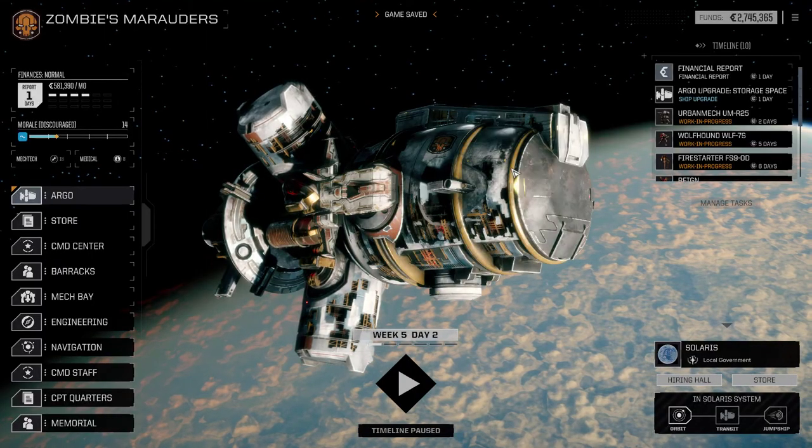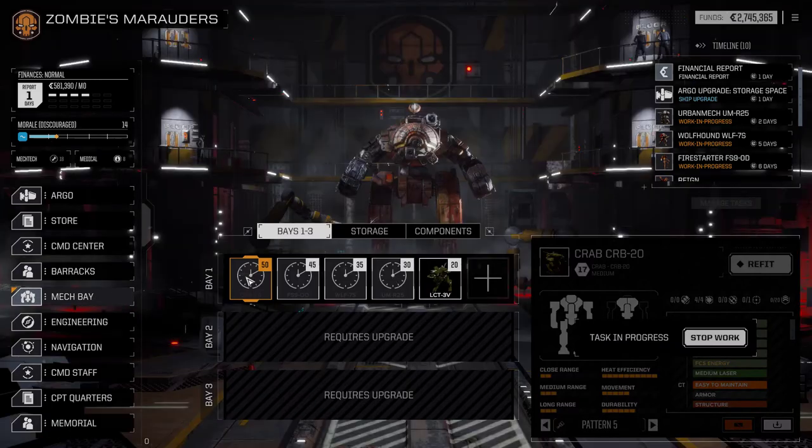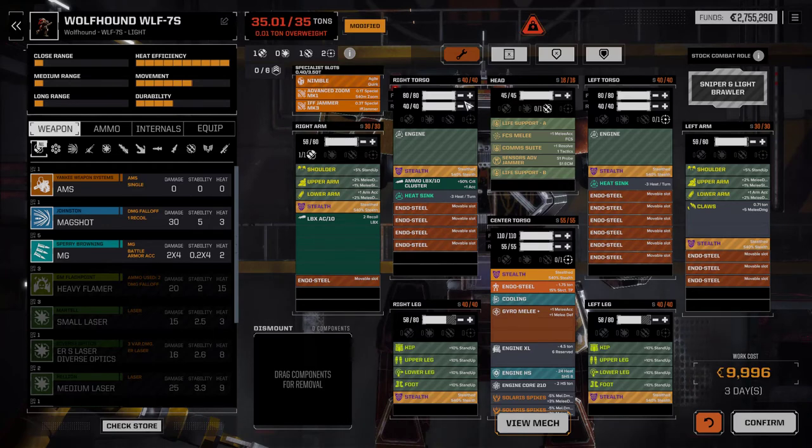I would have loved all three mag shots because then I could have fun with one of my mechs and put all three of them in, since they don't really weigh much. But we only got one. It's 30 damage for one ton and very little heat - they do work, they really do work. 15,000 C-bills, that's fine. We're going to be going over the financial report in a second, but first the Urban Mech needs changes - let's give it all its armor. That arm nearly went - wow.